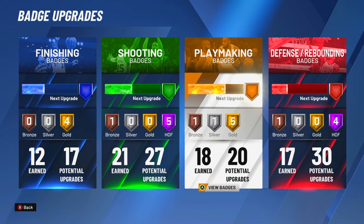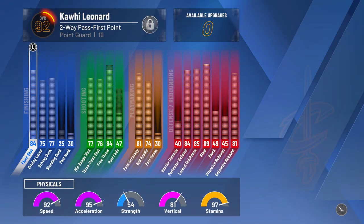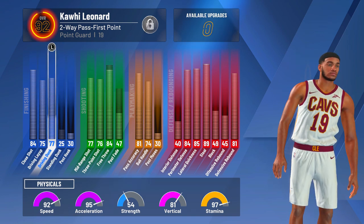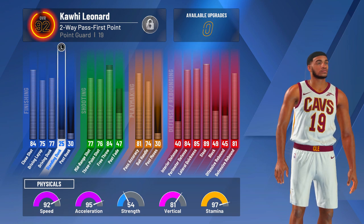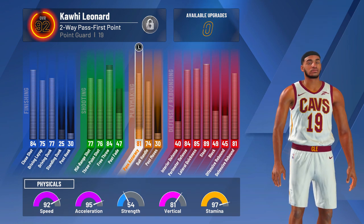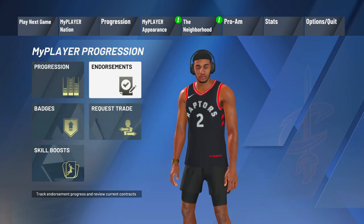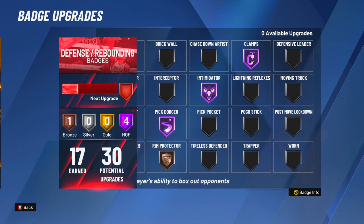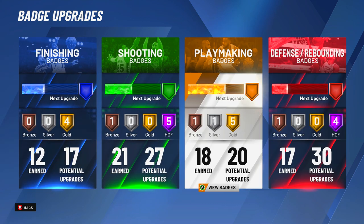You don't really need the ball handling with this build, but you have gold quick first step and when you have gold quick first step it's basically like your speed boost. You don't need that crazy ball control. The only thing I would change in making this build is choosing slasher takeover because at 99 you get that 81 driving dunk and slasher takeover adds plus 10, so you'll actually be able to get contact dunks. But I chose lockdown takeover because that's what I prefer.